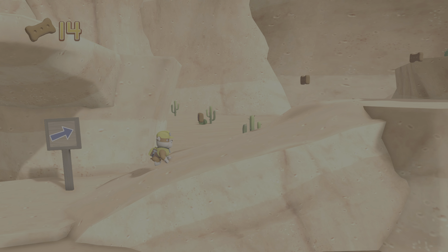It's too high for Rubble to jump. We need Marshall to use his ladder. Choose the pup ability that will help. All right! Now we can keep moving! You got the pup treats!